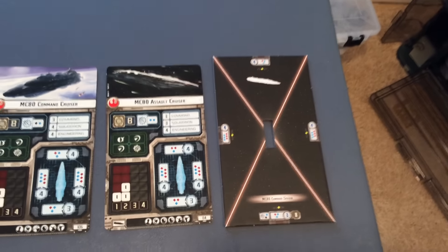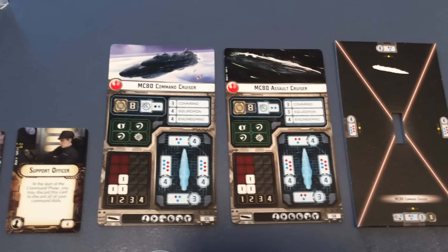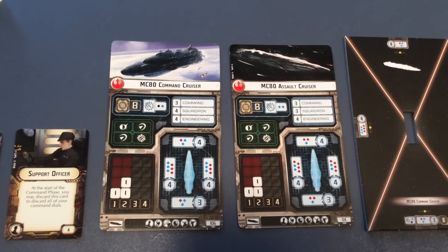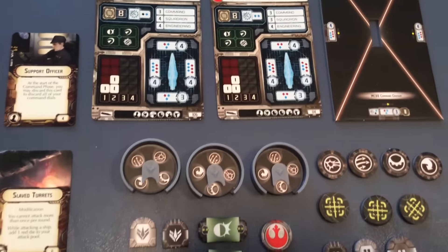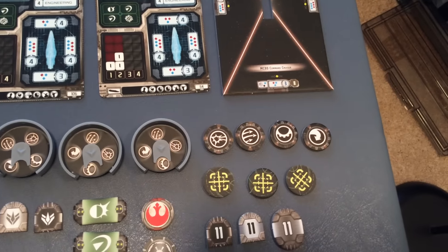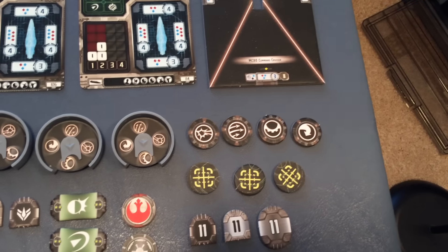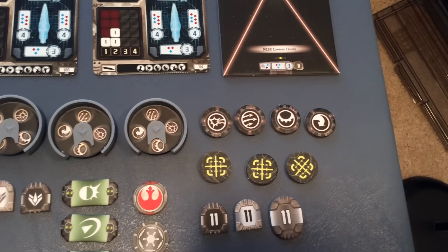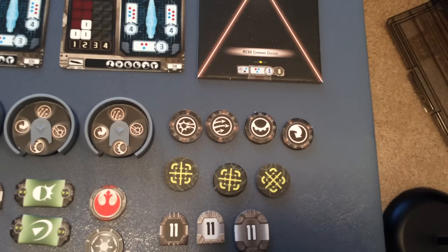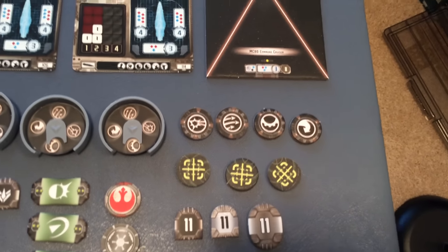So what else do we get in this $40 set? We have our ship token, which has our two types on either side. We see in our ship cards: MC-80 Command Cruiser and Assault Cruiser. Along with this, we have three different command dials with our four different command tokens. Note: the Imperial-class Star Destroyer does have all four command tokens — I had dropped one and didn't notice when I was putting that video together. It's in the comments for the Imperial-class Star Destroyer review, but noting it here since some people won't read the comments.